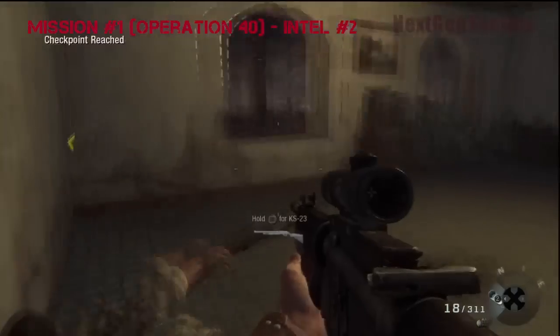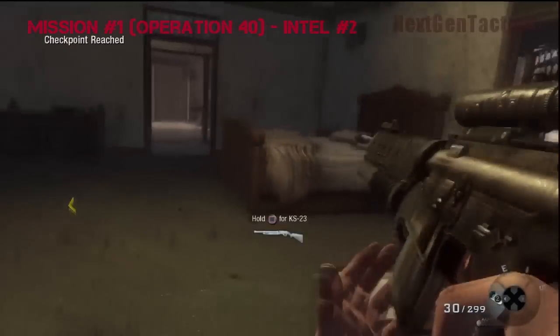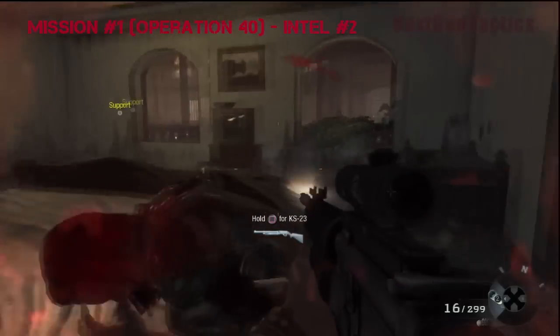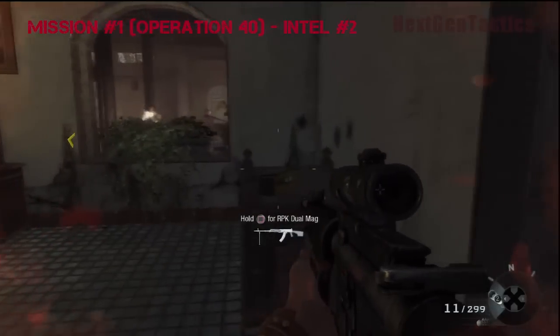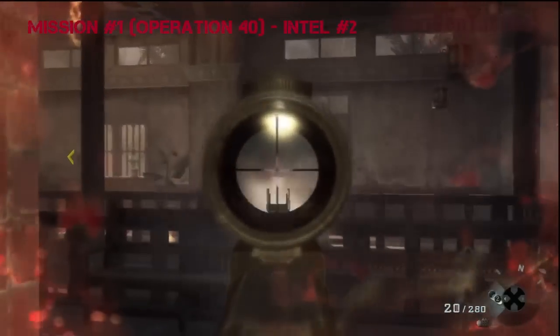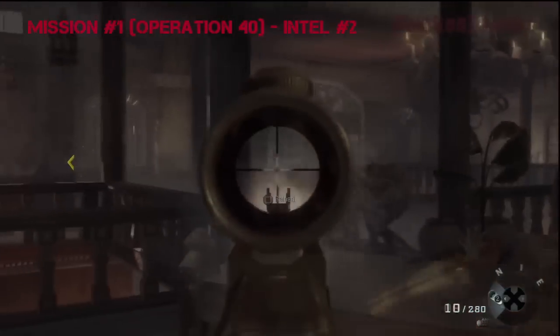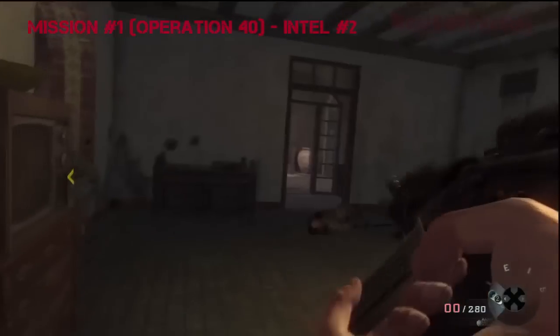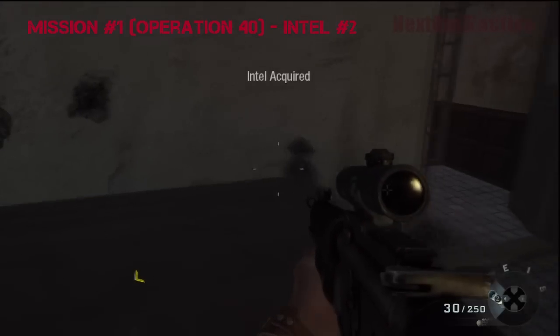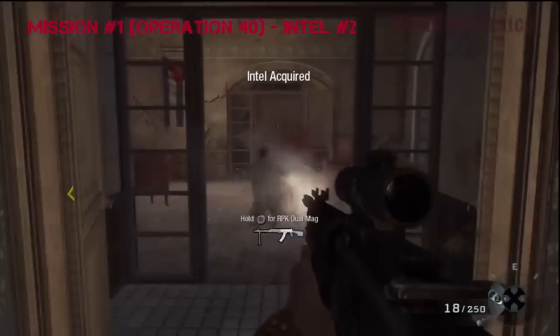If you keep going here, there's a few guys you probably have to kill or run into. The Intel is actually right on what looks like a dresser. I'm trying to collect Intel — quit shooting at me! Anyway, it's right on this dresser. And that's two of three in Operation 40.